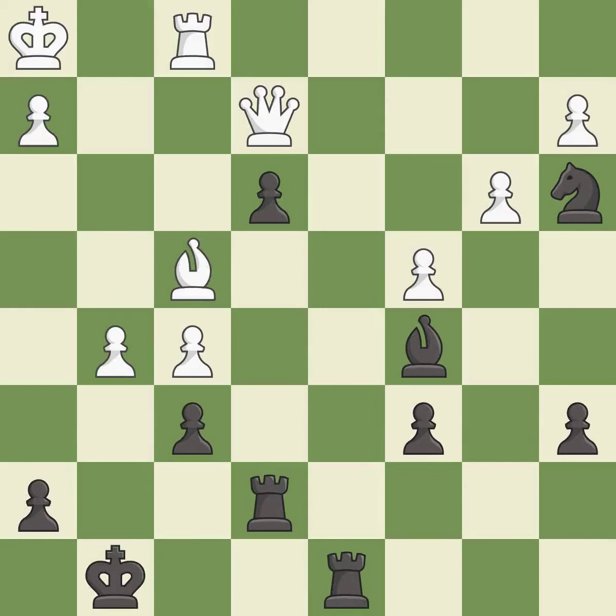Right on target — it is best. This places a rook on the 7th rank, activating the rook and restricting the opponent's king; it is excellent.